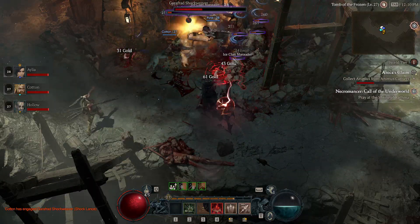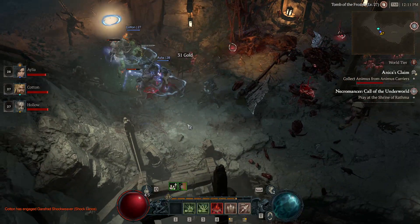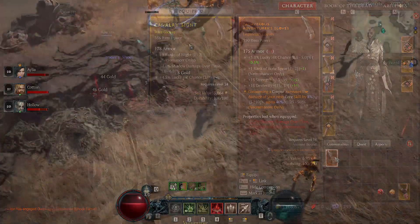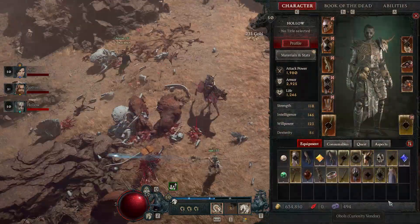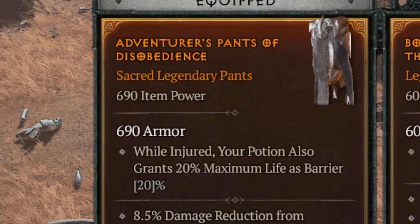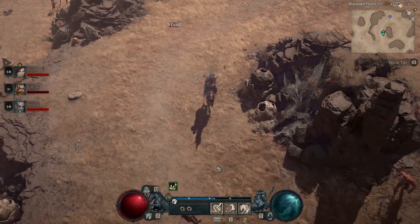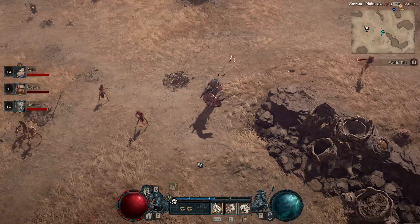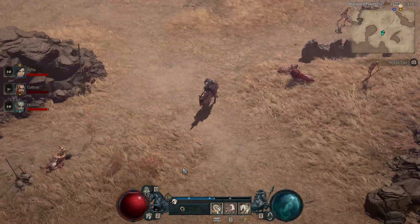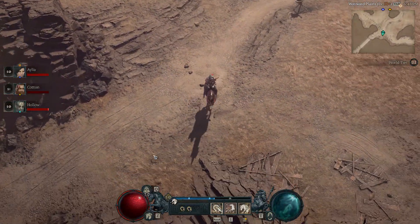Should you grind for legendaries while leveling? The truth is, when you enter World Tier 3 Nightmare mode you'll gain access to a new tier of equipment called sacred equipment. Sacred equipment has much better stats, better skill levels, and higher item power. Your goal in Nightmare mode should be to equip all sacred gear and imprint good legendary effects on it. Hardcore grinding normal legendaries knowing a higher tier is coming in the mid game just isn't worth it. Rely on codex aspects for the vital build components while leveling — two or three imprints on your amulet and rings — and anything that drops as a bonus is great, but don't stress over it.